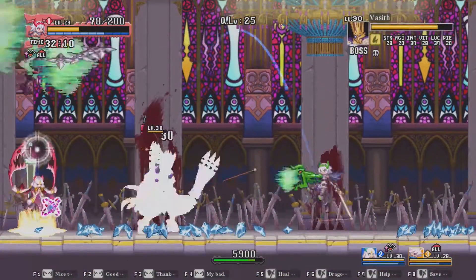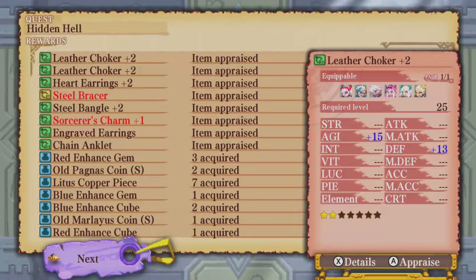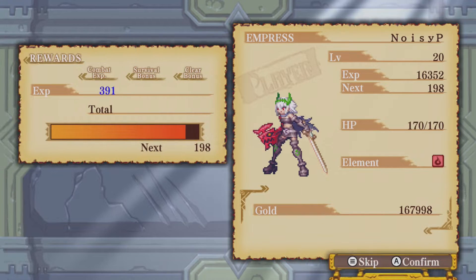However, you'll quickly realize that it doesn't matter which quest you choose because the game is all about grinding levels and loot drops. Finding and purchasing new weapons and armor to upgrade allows you to kit out your warriors in exotic threads, and there's a much larger set of equipment unlocked to higher level fighters.